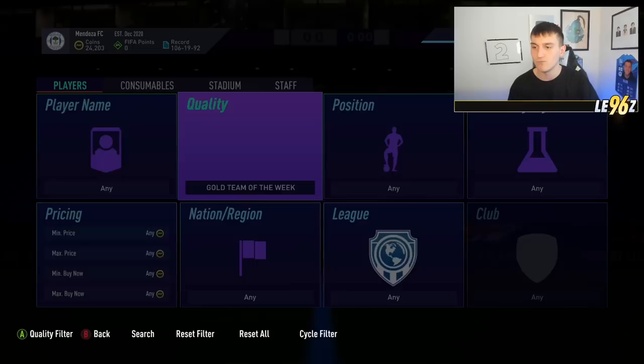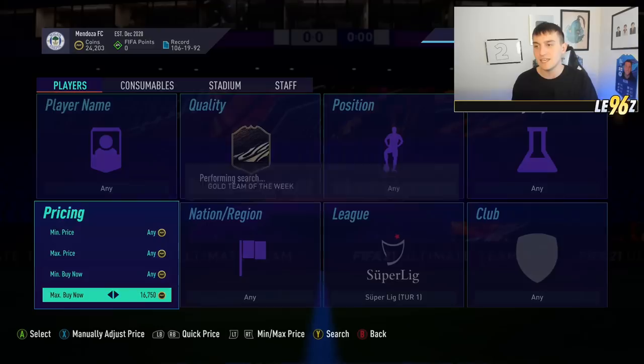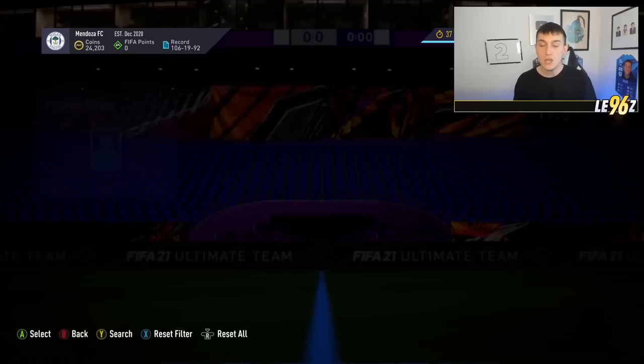Pick up all the players you'll ever need for this promo event on Thursday — that includes fodder and also stuff for icon swaps. One thing I've been keeping a big eye on recently is gold Team of the Weeks from the Super League and the Chinese League. For example, this one player has jumped up to 15,000 coins — last week when I was telling you to invest in him he was going for 11,000 coins, so there's still some wiggle room on some of these cards.